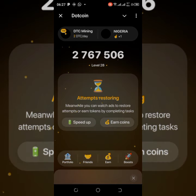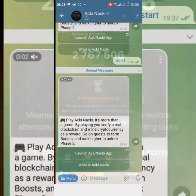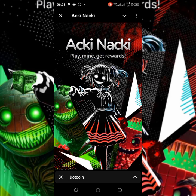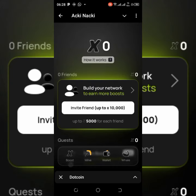They may want you to carry out tasks like becoming a whale or tap to verify real blockchain. I can do this one. I already signed up for Akinaki, so I'm allowed to go ahead. You can also join Akinaki because you need it for blockchain verification on Telegram.